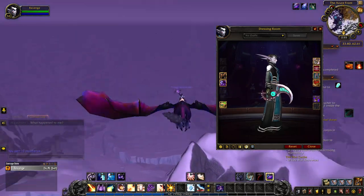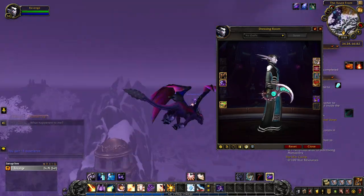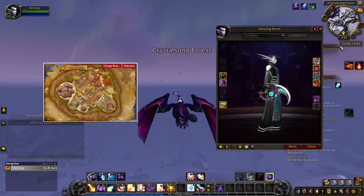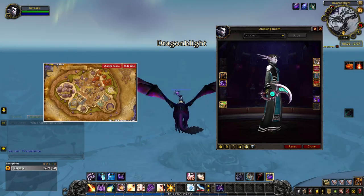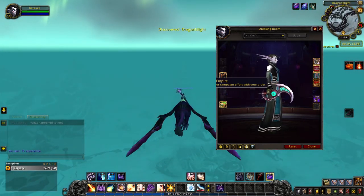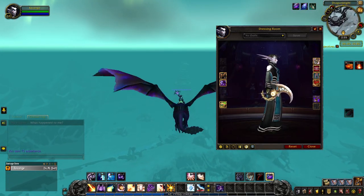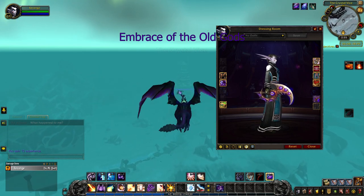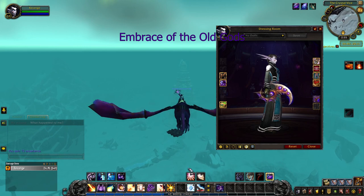The green tint of Salatath will be unlocked when you recover Light's Heart and bring it to your class hall. You begin this questline by talking to Khadgar in Dalaran after obtaining your artifact weapon. And the gold tint is unlocked when you complete your first major campaign in your Priest class hall campaign.